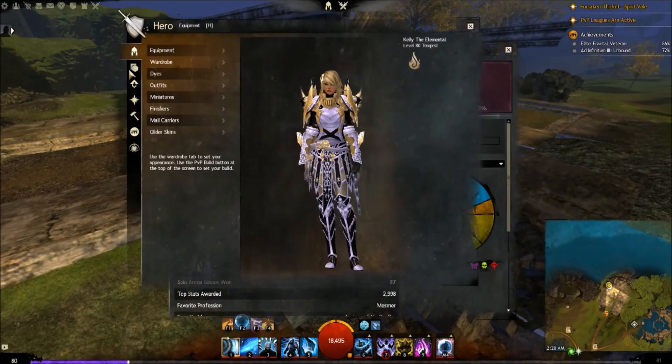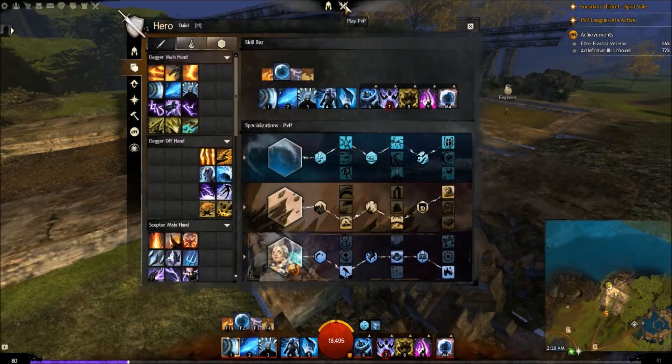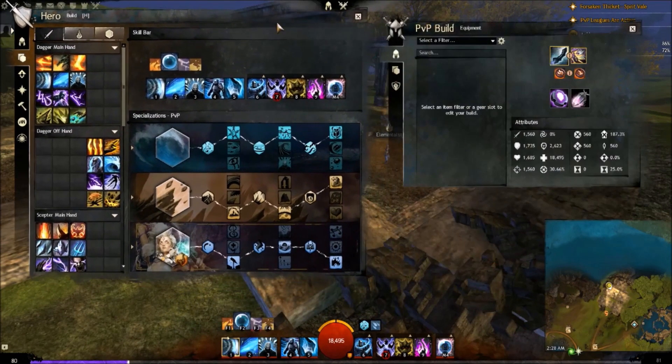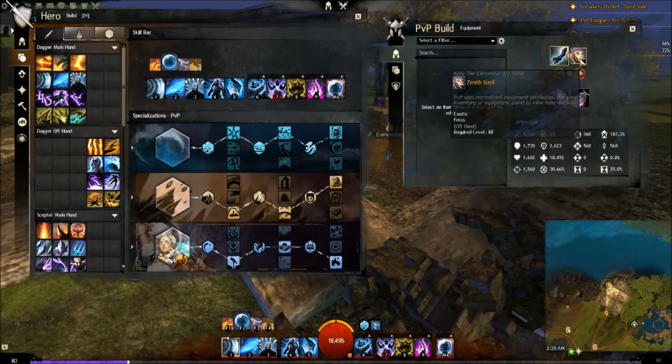Let's get into the build here. Traits are up here, and weapons and everything are over here — so dagger and focus offhand.